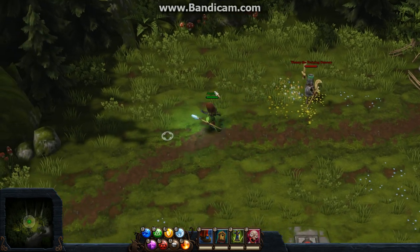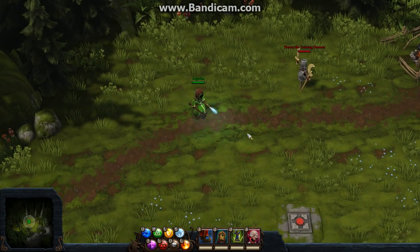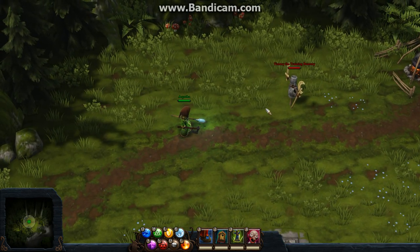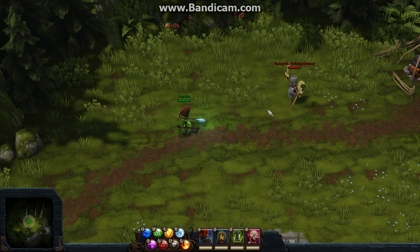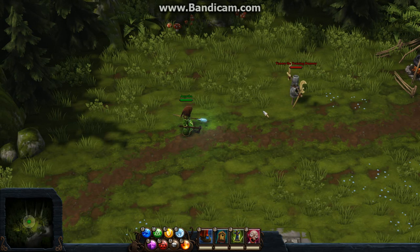The only thing you really need to know, as far as breaking through that, is which type of ice to use. It doesn't really matter what type of lightning you use — you just need to use the right type of ice. Rather, you need to not use the wrong type of ice. For each wall, there's one type of ice that you don't want to use.